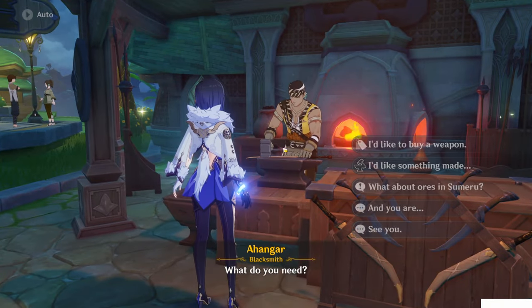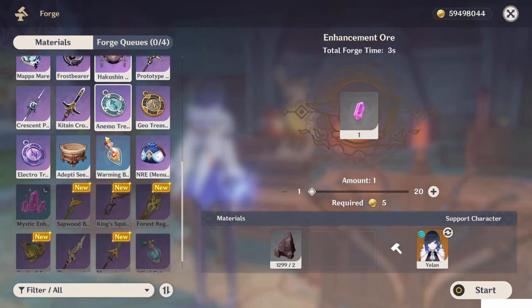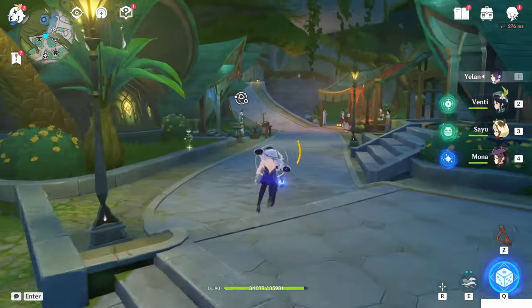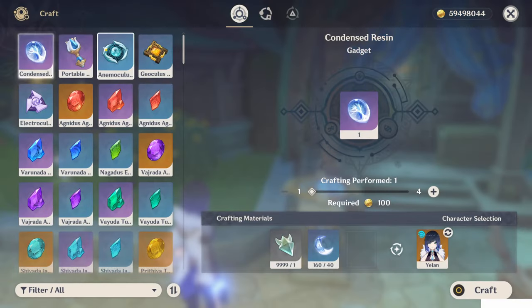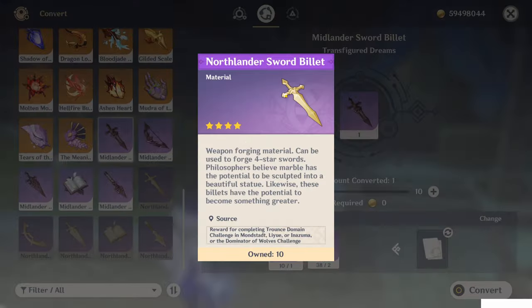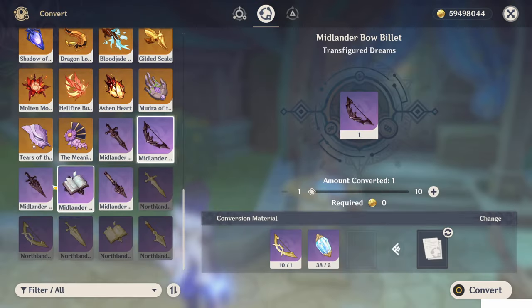Now talk to the blacksmith — I'd like to make something. Now you will ask: how do I get the new type of billet? You have to go to the Crafting Bench — the Arcan. Come here and go to the Exchanging tab. You can exchange from the old version — so all those you get from Mondstadt, Liyue, and Inazuma — and using some Dream Solvents, you can make them into this.